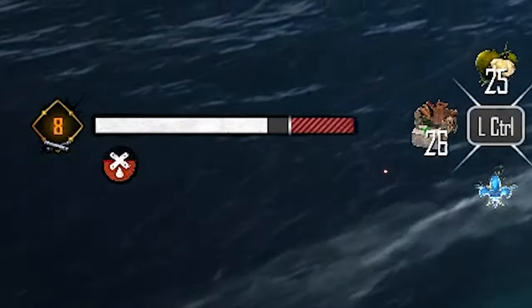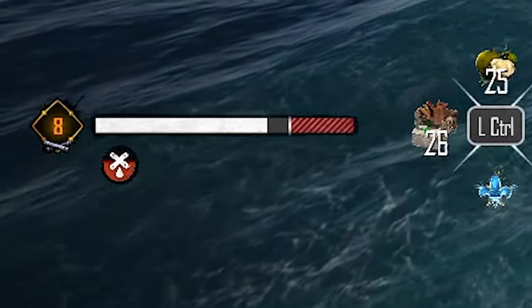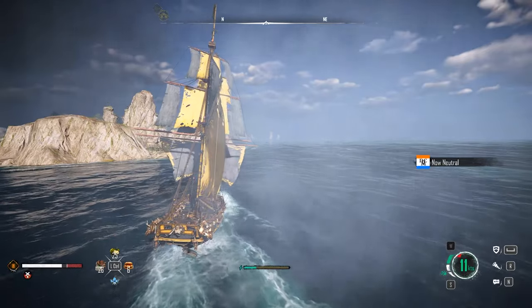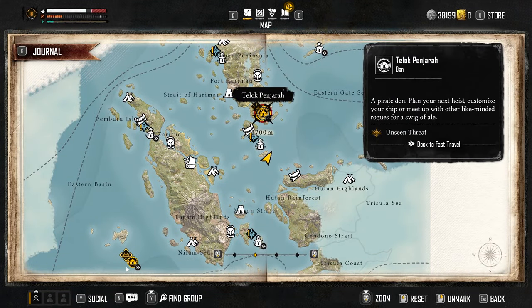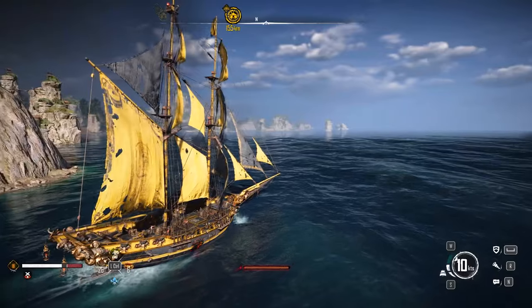You will notice that after returning to sea, your health bar now has a red section cordoned off that you cannot use — that's like the lost 25% of health that is inaccessible. To fix this you will need to go to a den and repair your ship, a den like Toll Panjara or Saint Anne — the yellow icon on the map.